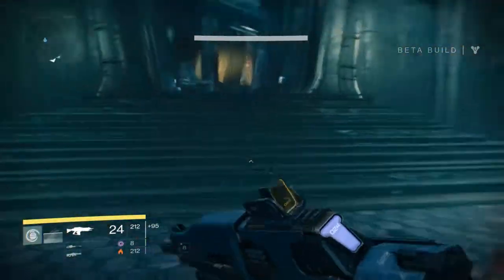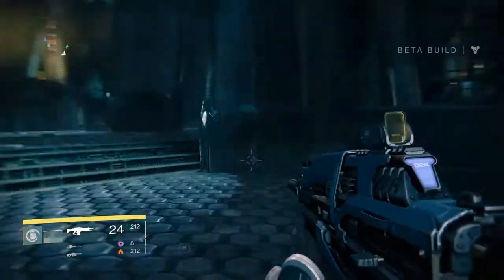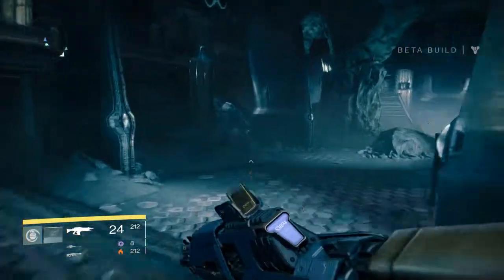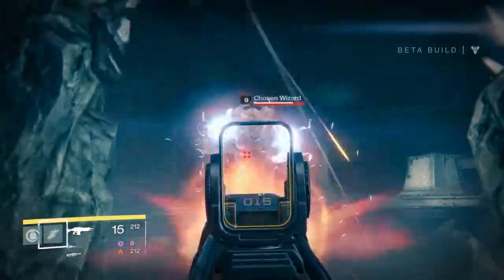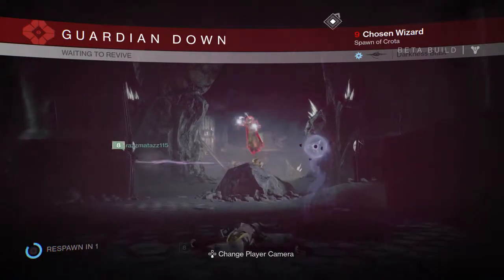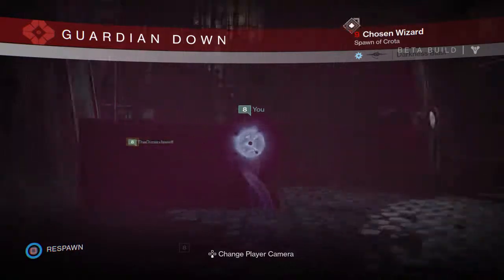We're going to head all the way to the other side of the Circle of Bones where there were two other ways to go in the beta. One of them was up a set of stairs and it led pretty far — there's lots of cool stuff, and there's actually an Ogre that way. The other way had two level 12 Hallowed Knights, and those guys were pretty tough to deal with, especially on the harder difficulty.